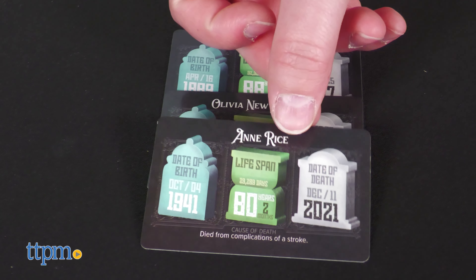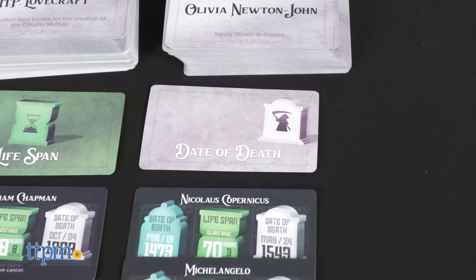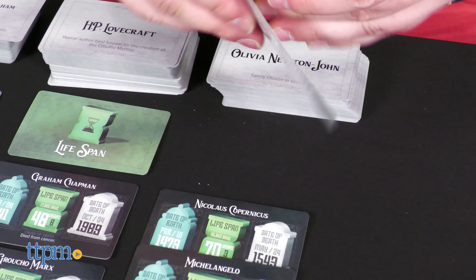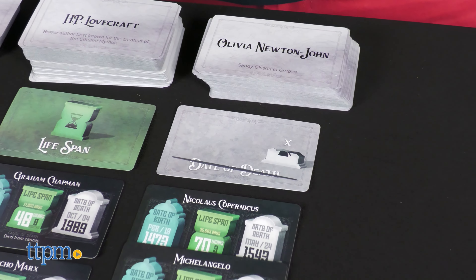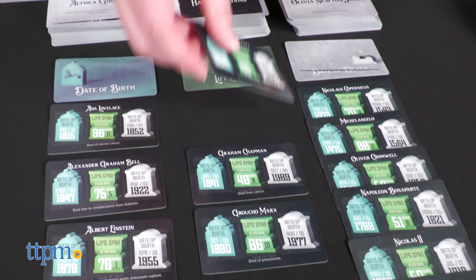Play continues clockwise until a column has 12 cards, whereby the tombstone card is flipped over and becomes unavailable. Once all three columns are complete, whoever has the least amount of penalty cards wins.